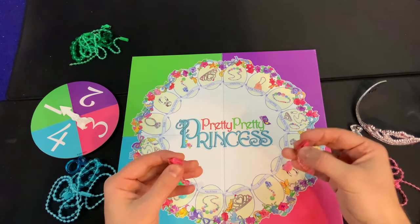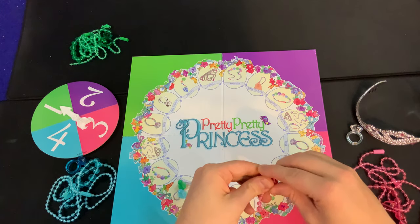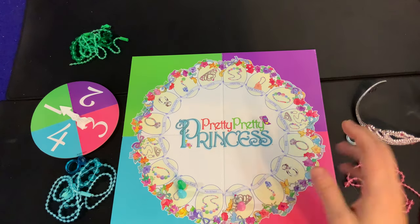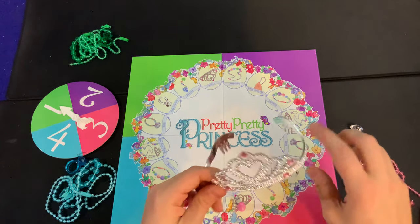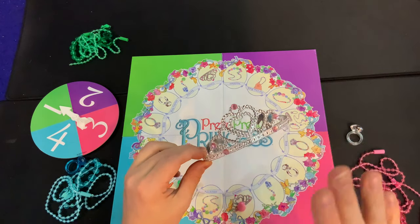Next is the earring spot. There are two earrings, so you'll have to land on the spot twice. When you land there, clip on an earring and your turn is over. Next is the crown, which is the most important piece of jewelry in the entire game — you cannot win unless you have the crown on.